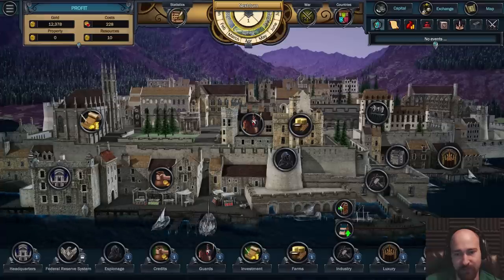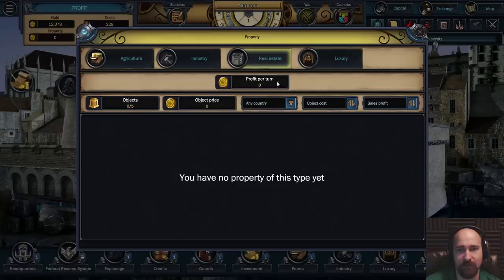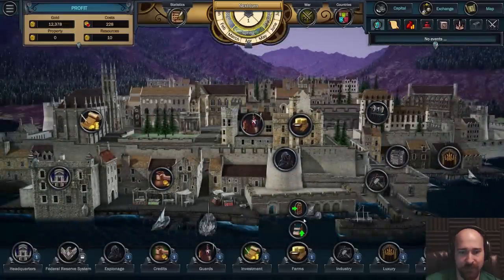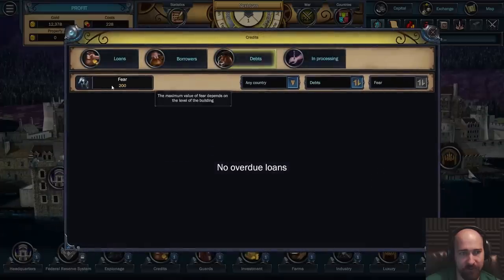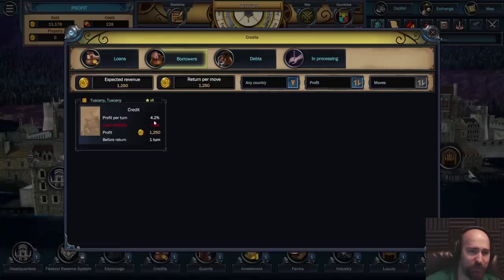Manages the development of basic resources - iron, stone, wood, and later on coal. Resources per year. Objects, zero to five. Object price. Profit per turn. So there are loans available. Lend. Profit per turn 4.2, loan defaults 7.5, profit 1,250. Before return in one turn - so it's a one turn loan.